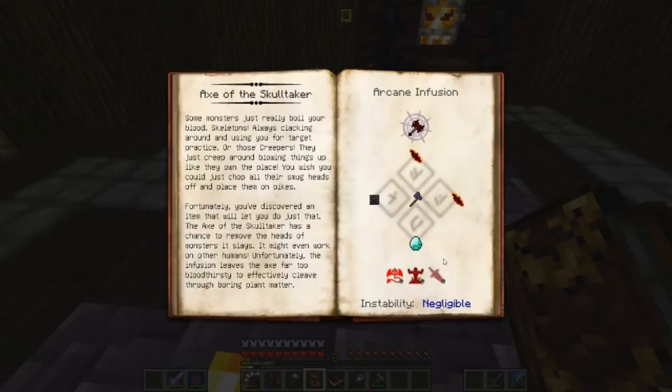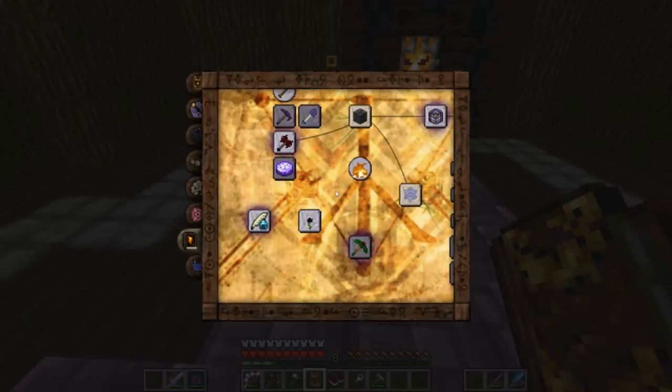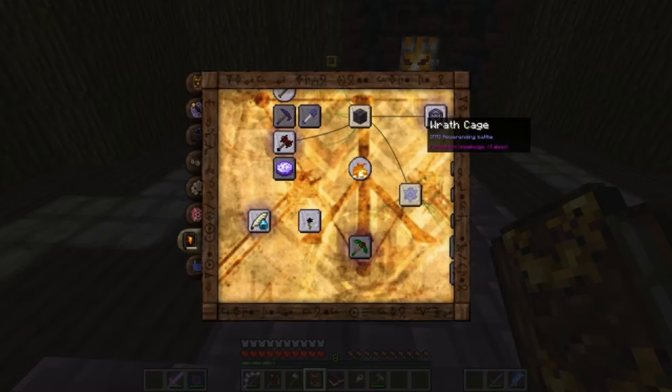Alright, Axe of the Skulltaker. "Some monsters just really boil your blood — skeletons, always clacking around and using you for target practice. Or those creepers, they just creep around blowing things up like they own the place. You wish you could just chop all their smug heads off and place them on pikes. Unfortunately, you've discovered an item that will let you do just that." Axe of Skulltaker: cuts off heads. Very easy recipe. I like that.